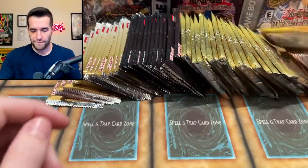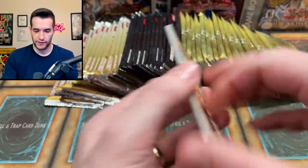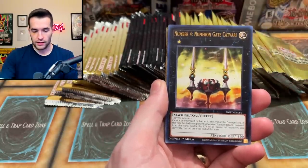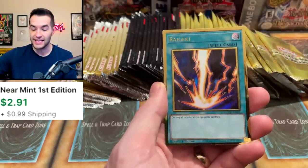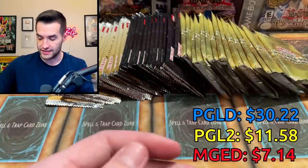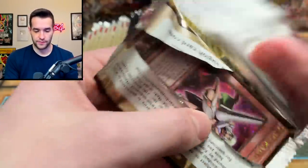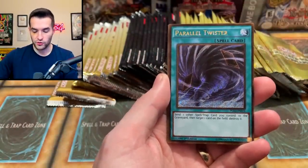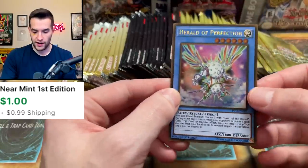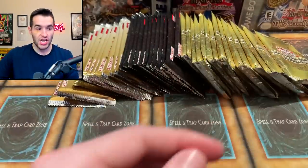I should probably pull out the other ones so I don't open all the Maximum Gold Eldorado by accident. Now everything is at least opened. Number 4, Trap Trick, Hydra Dragon Archfiend King Calamity, Cursed Eldland, and Raigeki — there we go, pretty good. Prank Kids Roxy. Premium Gold Return of the Bling — we have a Rose Paladin, Parallel Twister. We got a Herald of Perfection — pretty cool. Grand Spellbook and Sinister Serpent.